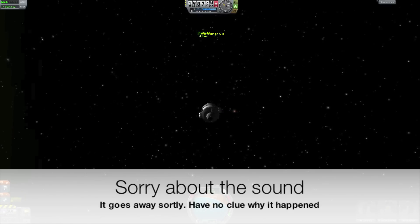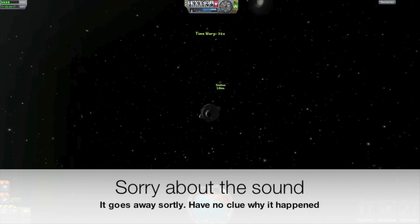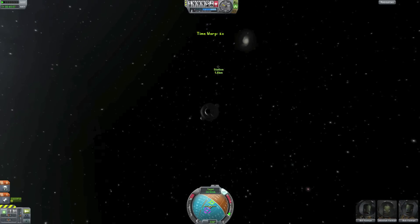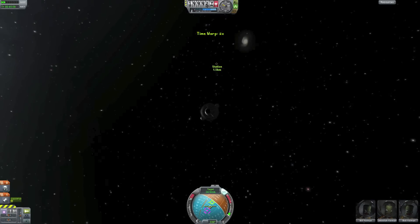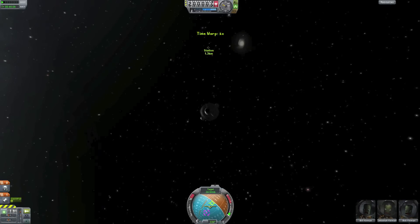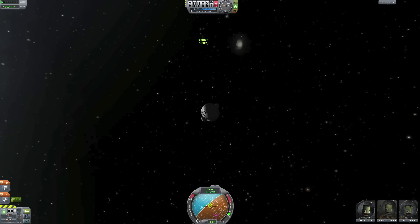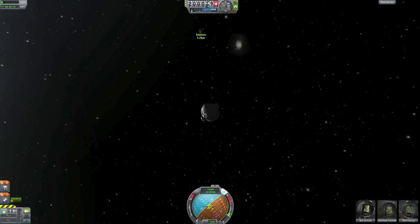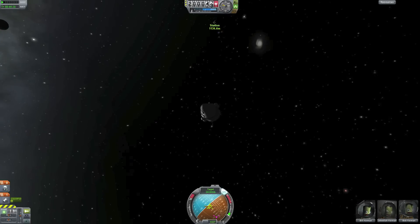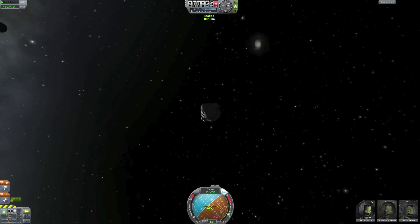Going outside to watch our approach. Loading in the station — usually around 2 to 2.5 kilometers you get a little lag as the station loads. This station is pretty small because I didn't want too much lag in my tutorial. We're just slowing it down again.